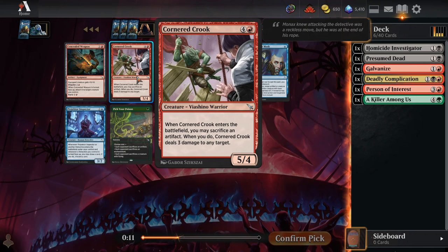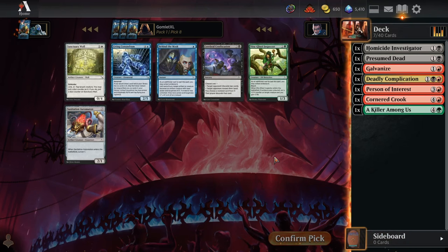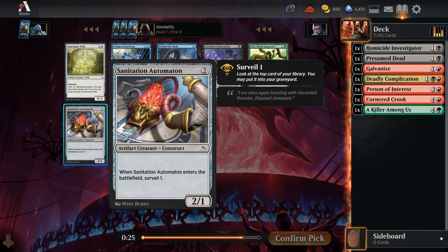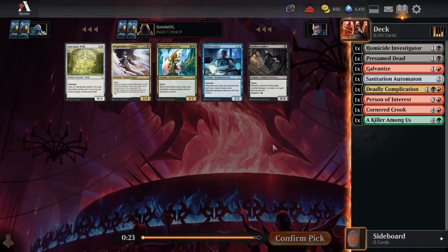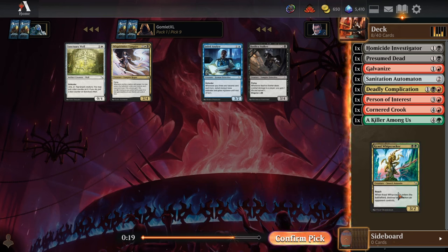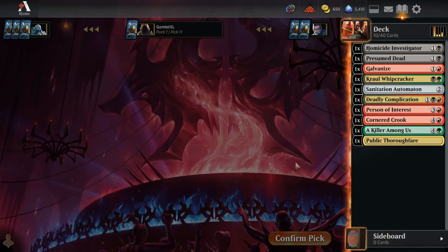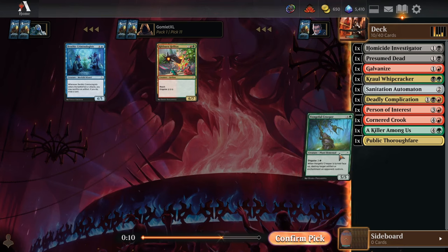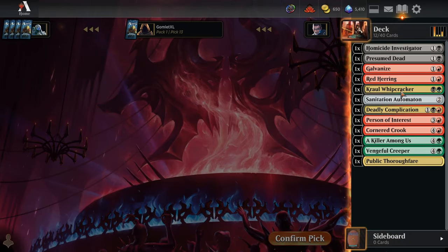For pick seven, I highly doubt we'll get enough artifacts to go with Cornered Crook, but we do have a tiny bit of clue tokens so far. It's the strongest thing on color. Pick eight — Sanitation Automaton is pretty solid because it can fit into any deck. Pick nine we'll take a Crawl Whipcracker since we're potentially playing green and black, though there are probably fewer tokens in Guilds of Ravnica and Ravnica Allegiance than in Murders at Karlov Manor.